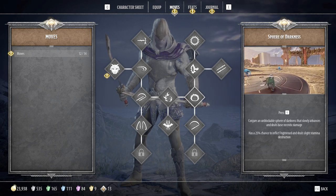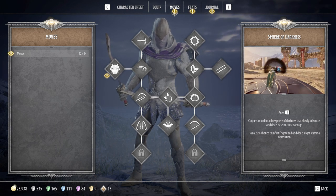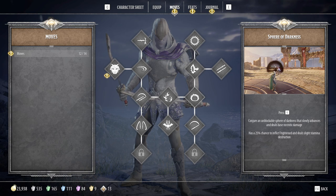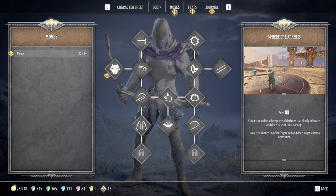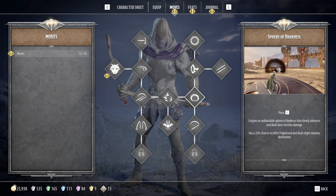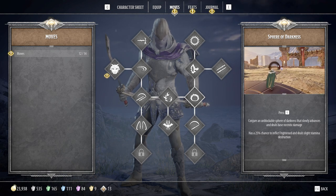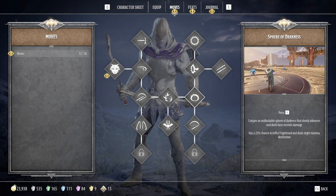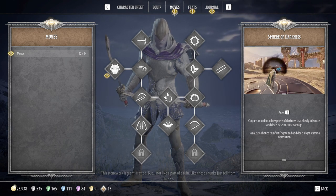Another move to call out is sphere of darkness, pressing G. This one has a 25% chance to inflict frightened and deal slight damage with some stamina destruction. But when you have a really big group — like if everyone's on Bruenor or Wulfgar and you're standing back for a minute — you can deal a fair amount of damage by just sending an orb out there. So I do recommend that you pick up sphere of darkness and use it.